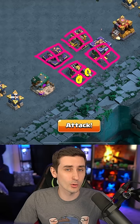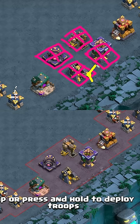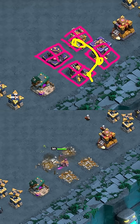So if you drop the king in the middle, he may be on the right side and he's going to go to the closest thing, which is this side of the archer tower. And then the closest thing from that side of the archer tower is this dark elixir drill. And then the closest thing from this is this cannon. And then he goes left.